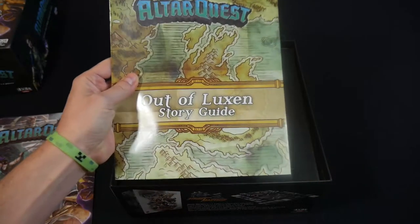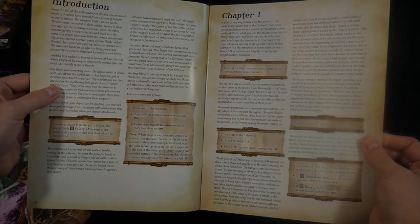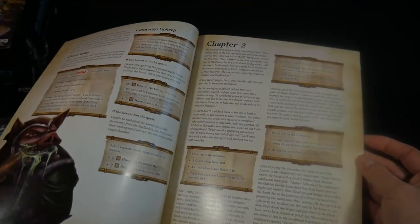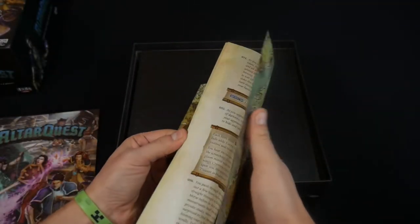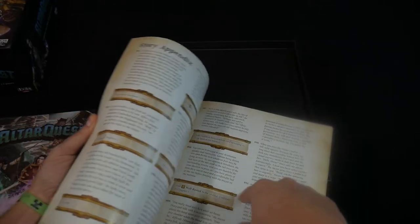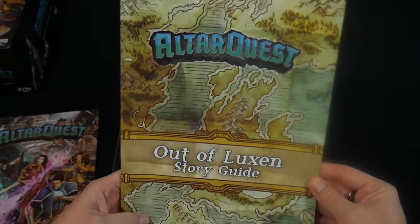The Anna of Luxon story guide — I haven't really looked at this at all. The first page shows it's high quality, full color, with call-outs for different pieces of information and lots of story text to read and explore. It looks like fun. It's a six-chapter campaign, so that's what's in there.